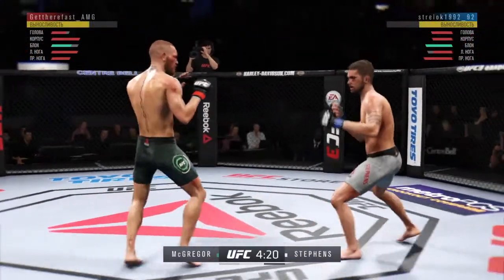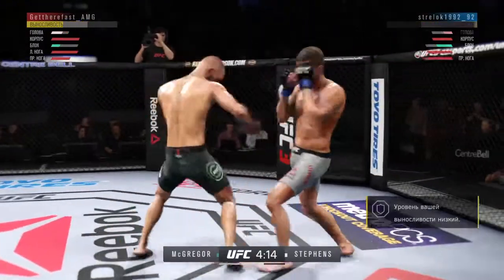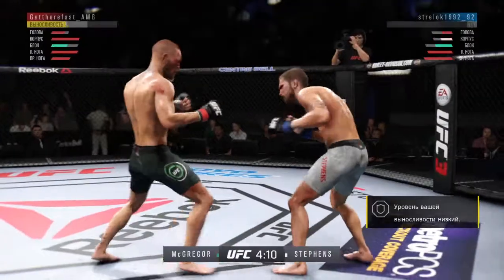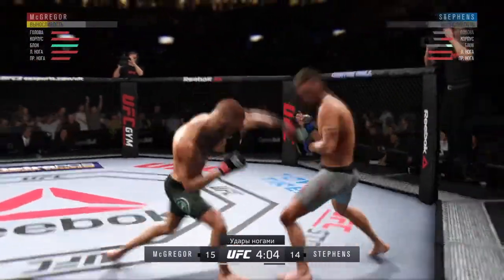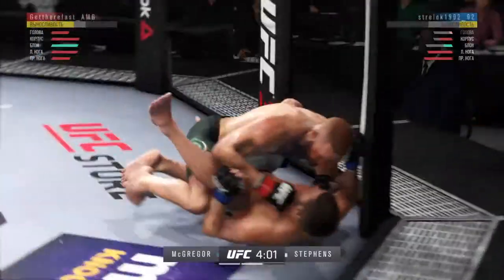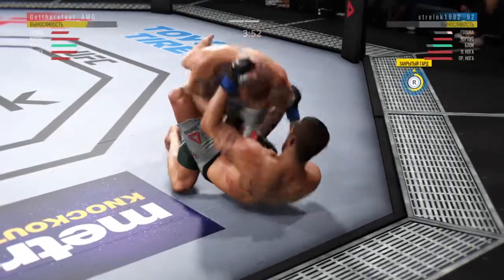Nice leg kick. Blocks the shot. Big shot to the liver — he buckles, he's got him right here. Big shots — he's hurt to the body, and he's knocked down. He lands a huge elbow to the head.